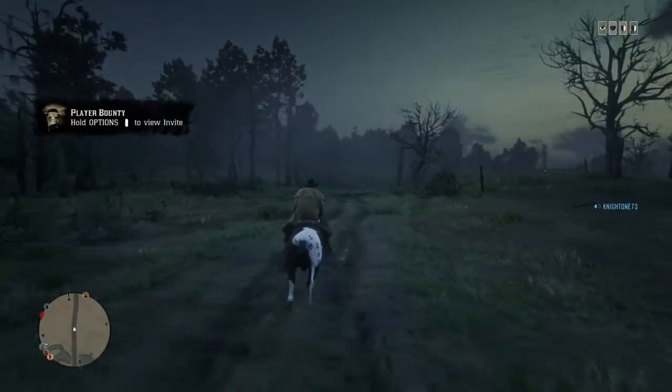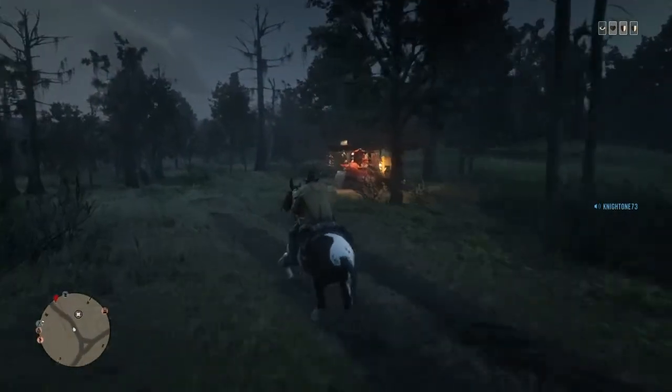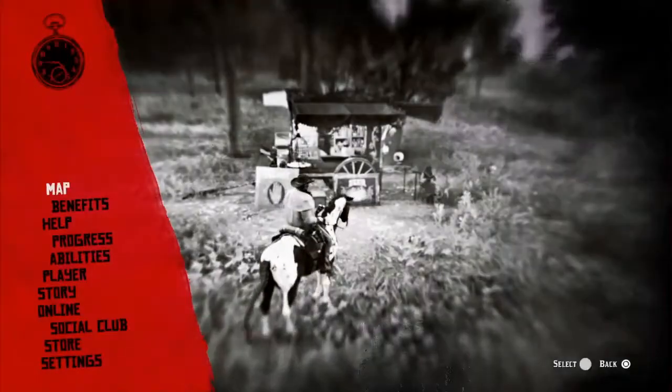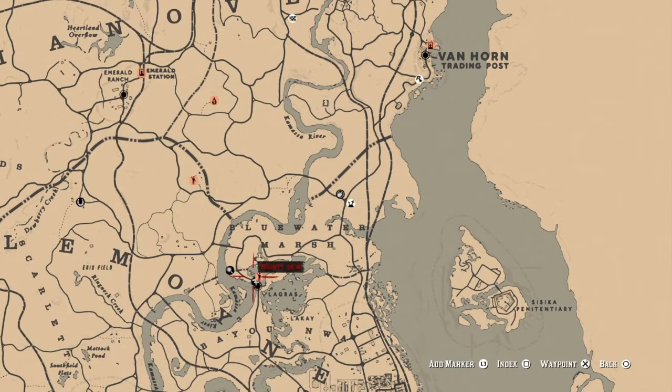Hey, what's up everybody, it's All Night Gaming bringing you another Mademazar's location. She's actually right here in Blue Water Marsh. You can get here by fast traveling to Largus, as I'll show you on the map. Here she is right here in Blue Water Marsh — fast travel is right here at Largus. Quickest way: just ride up the road right to where she's at.